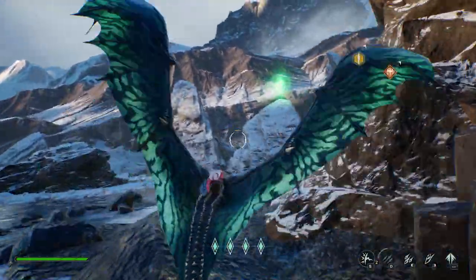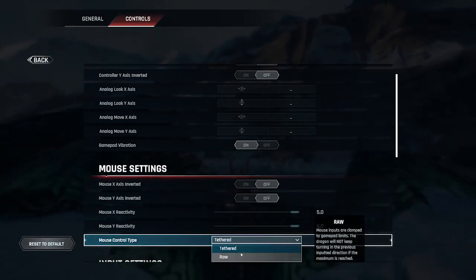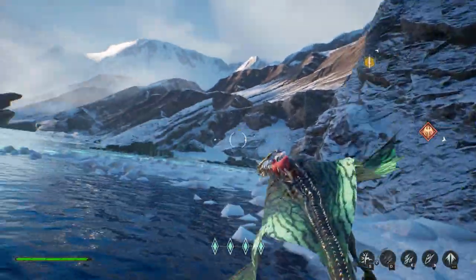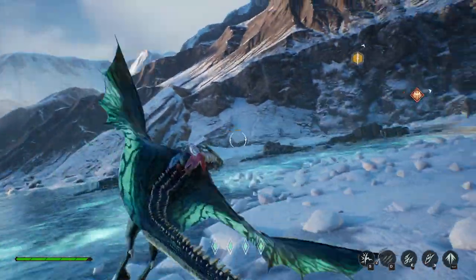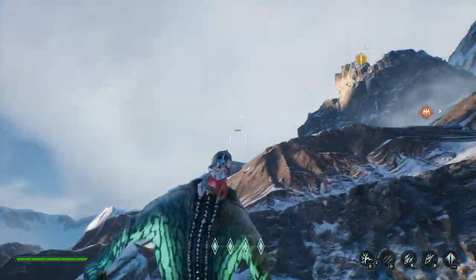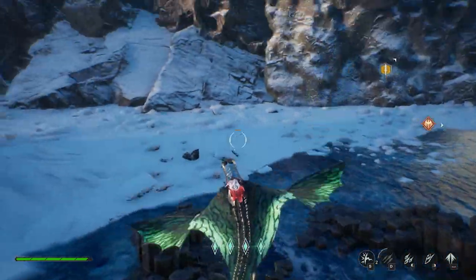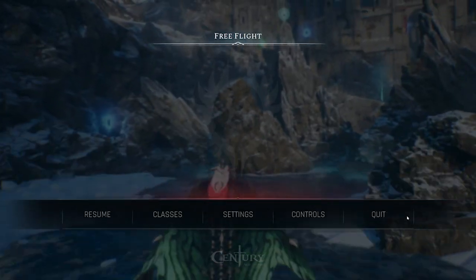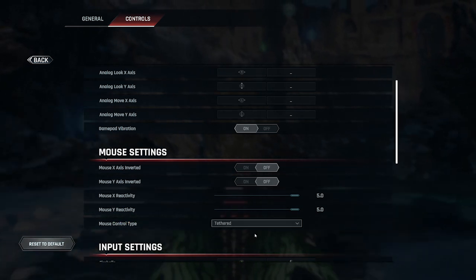If you go with the raw control type — which we'll throw on right here so you guys can see — what this does is if I stop turning to the left with my mouse, it will immediately straighten out. So if I go to the right and let go, it straightens out. If I go up and let go, it straightens out. If I'm going down and let go, it's going to straighten out. So it's very much up to personal preference — either one will work fine, it's simply up to what works better for you. Make sure you come into FreeFly and give those a test.